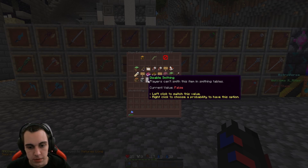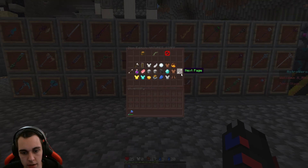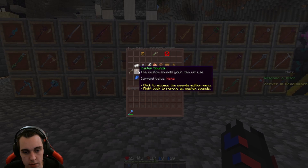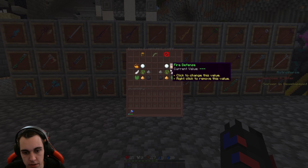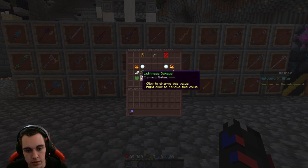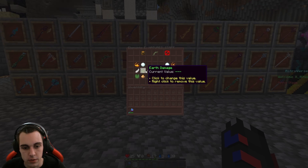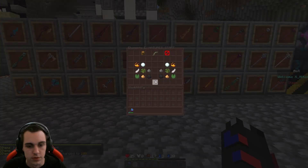From here you can do a couple of different things. I want to specifically highlight the elementals. We can set defense against elementals or elemental damage. Since it's a nature weapon, we're going to go with earth — specifically earth damage.